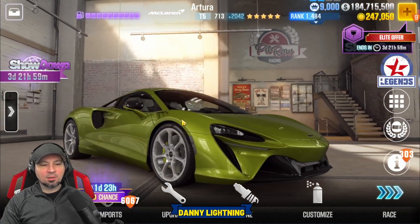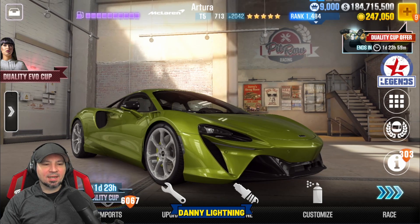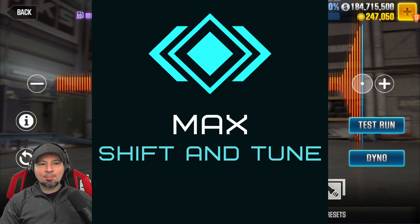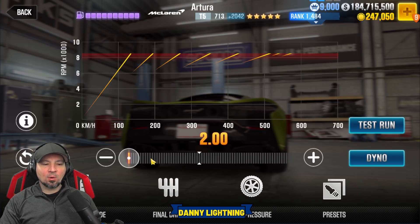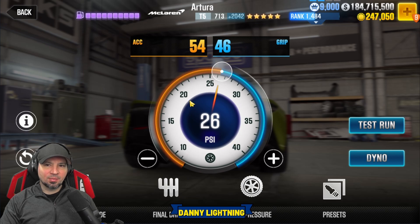Let's do the stage 6 maxed out shift and tune first, then we'll move over to stage 5 afterwards. When the car is 100% maxed out with all the stage 6 parts and all the fusions, you bring your nitrous all the way to the right, final drive all the way to the left, and tire pressure at 26 PSI. Let's go do some test runs and I'll show you exactly how to drive it.